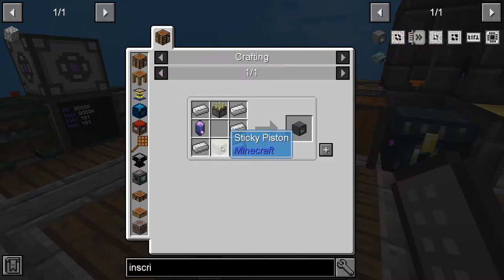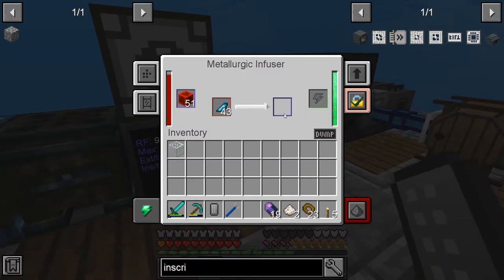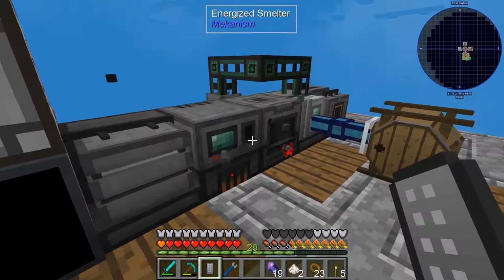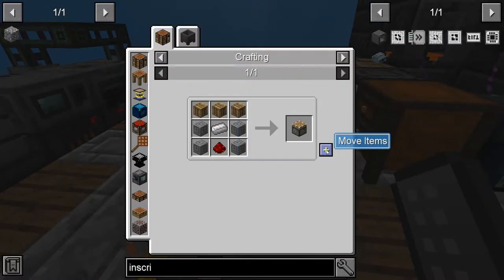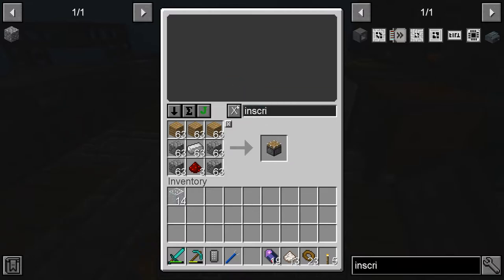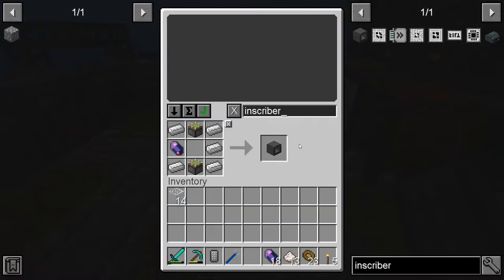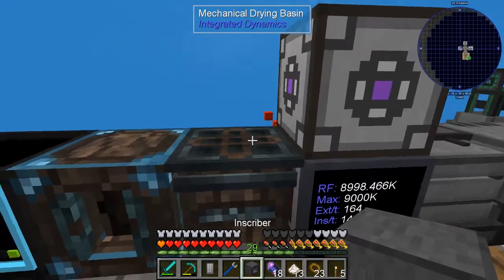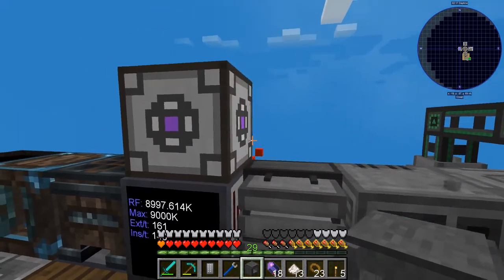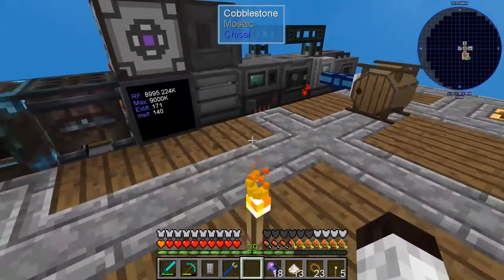The inscriber takes fluix crystals — easy — and we have the other parts. We need to make some pistons and sticky pistons. There are the pistons, there are the sticky pistons, and there is the inscriber. I'll put it down here on this side so it gets power.